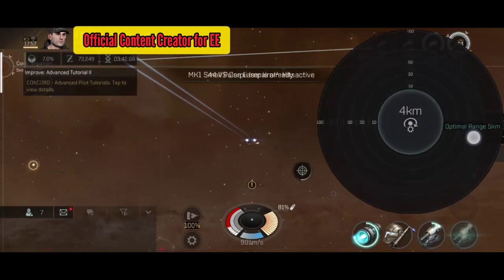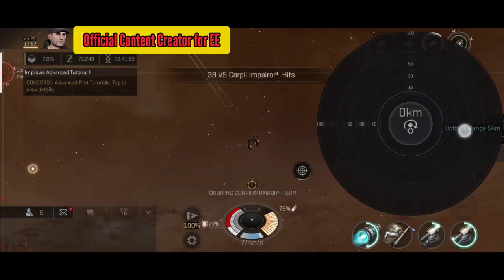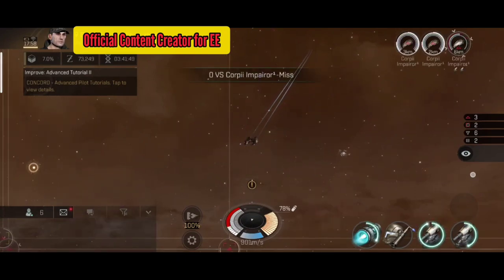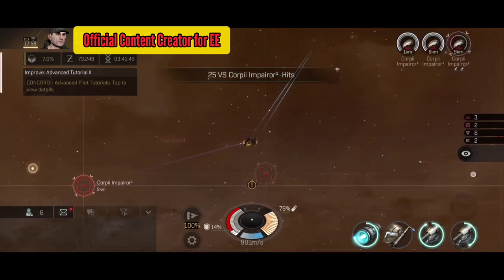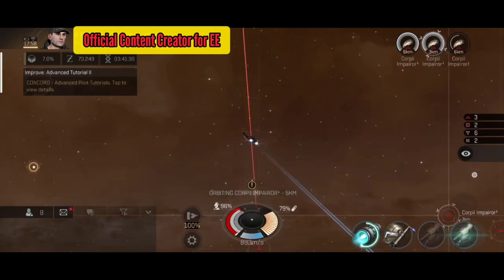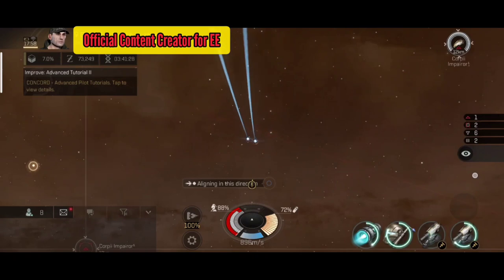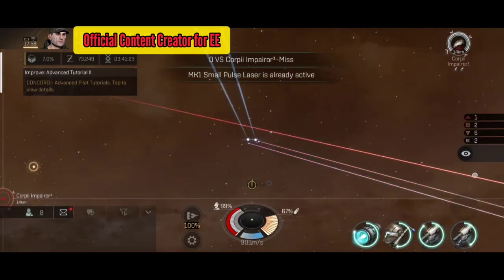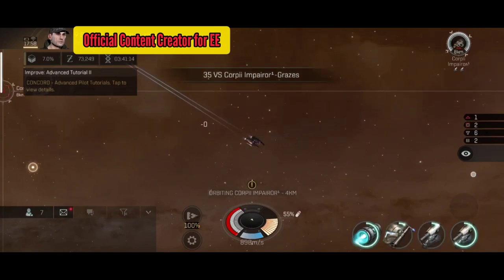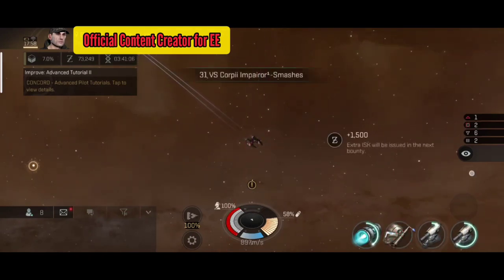It's completely up to you how you manage your systems. I can see I'm losing armor so I'll switch on my armor repairer. I don't have a shield repairer, so my shield will regenerate slowly on its own. If you're a shield tanker, switch on shield repair as soon as shield drops and manage your energy efficiency — you don't want to reach zero capacitor and be unable to attack. Keep firing and picking off targets one by one.